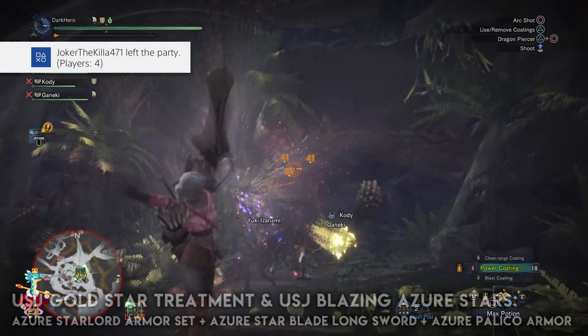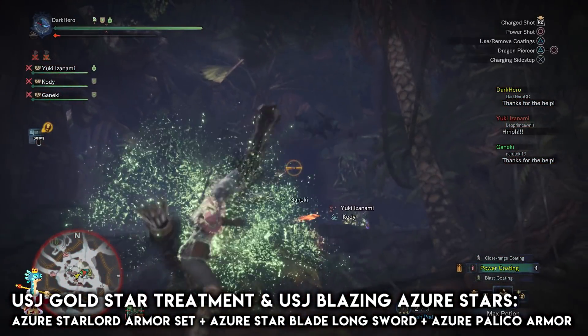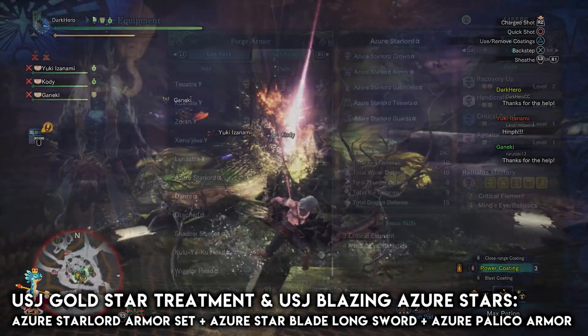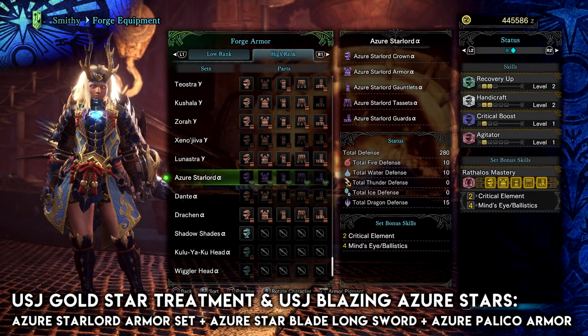Now let's talk about the USJ quests. Initially you would have to visit Universal Studios Japan to get a code, and it would only be available on PlayStation 4. But since then Capcom has opened up the USJ quests for everyone — the USJ Gold Star Treatment and the USJ Blazing Azure Stars event quests. By doing those two quests you will be able to get the Azure Starlord armor set, the Azure Starblade longsword, and the Palico armor set. The armor set is part of the Rathalos set bonus, so you can combine it with Rathalos pieces to obtain the Rathalos Mastery set bonus.